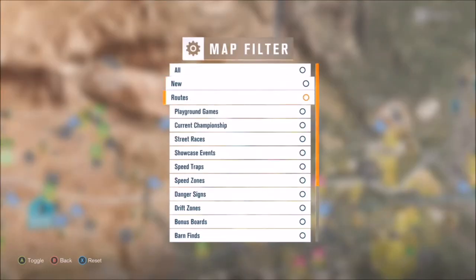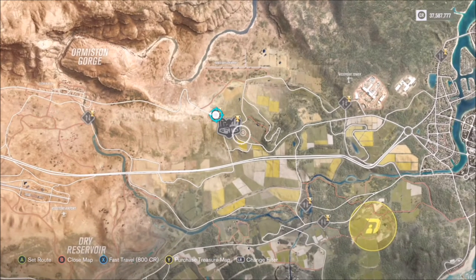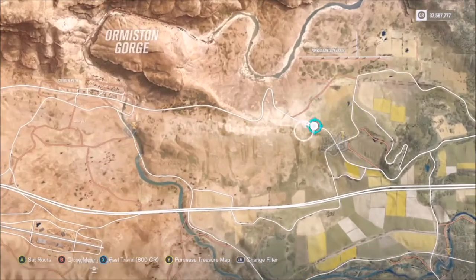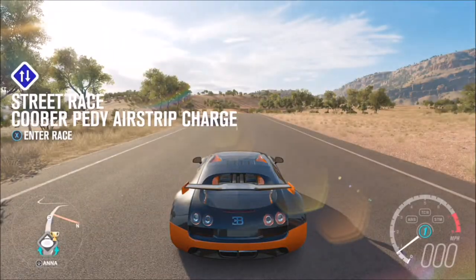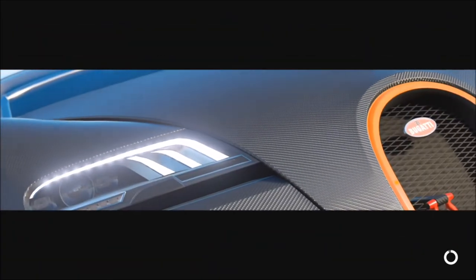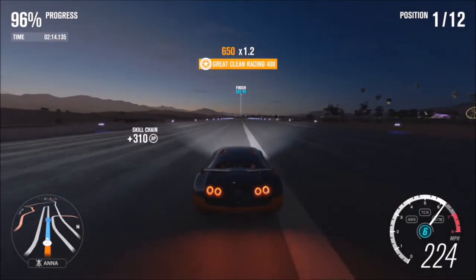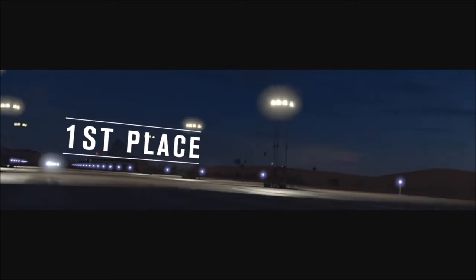As you can see I'm in the Bugatti Veyron Supersport. You can filter just to street races to show all the street races across the Horizon 3 map. All you want to do is complete three of them. You don't need to win them — just cross that finish line; it doesn't matter where you place. Make sure you enter the event in the car you're happy to race in.